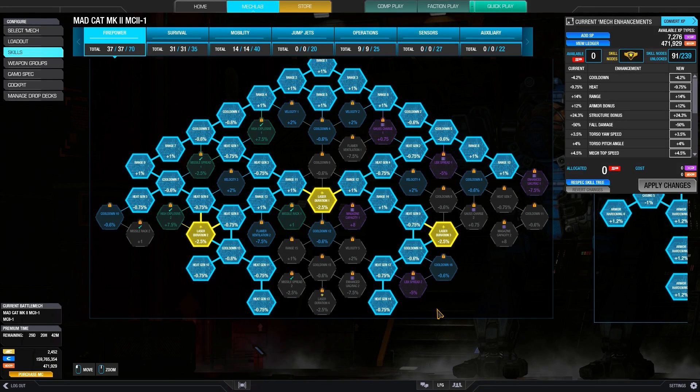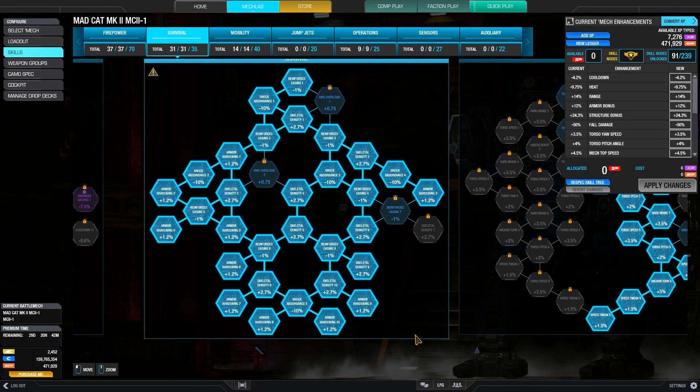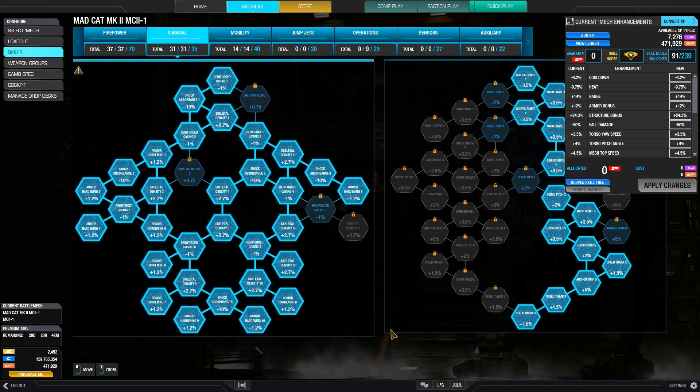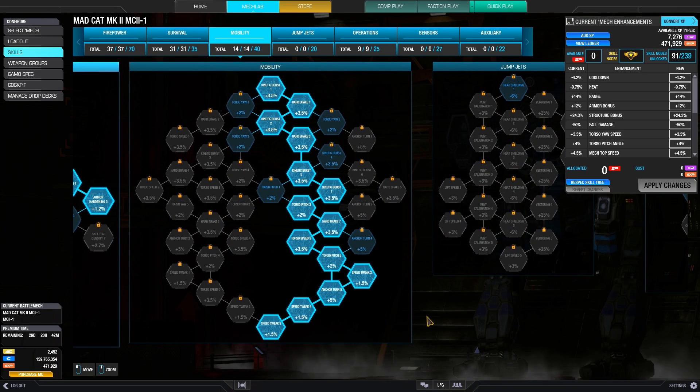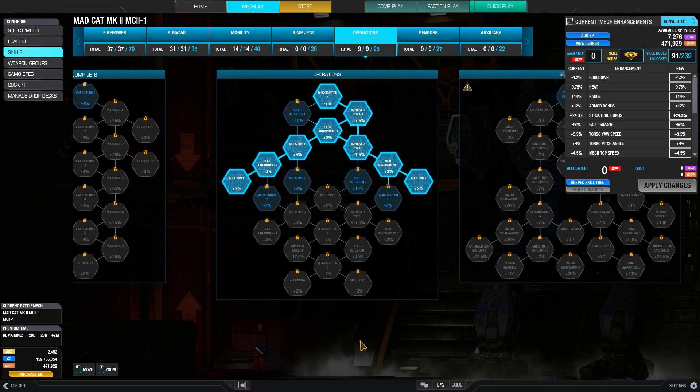Going into the skills, we're focusing mostly on range and heat gen on the firepower tree. On the survival tree, we're going to focus on armor and structure. We're going to do half of the speed tweak that we have available, and then the rest we're going to put on heat containment and cool run. I'll talk more about the chassis during gameplay, so let's get into a match.